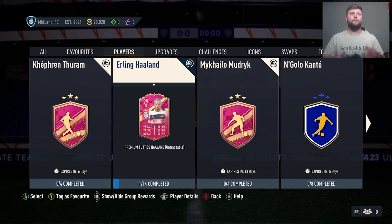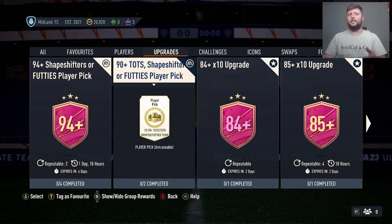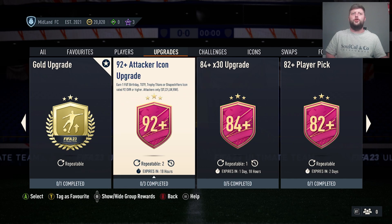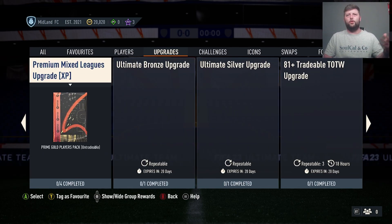Absolutely like fire. In terms of upgrades — what else you could do: if you're not bothered with players, the 94 shapeshifter or footage pick is going to be brilliant. I'm personally now finished all the SBCs and grinding out the 90 team of the season or footage shapeshifter pick. That will give you the chance of all the 99s, any previous footy cards you've not got, and any shapeshifters or team of the seasons not in packs. The 84x30 is another one to be doing, and if you really wanted to, you could do the attacker icons — gives you another shot at Pele, R9, Hullett. The 87 plus player pick is nice but I wouldn't really recommend it — I'd go for the footage pick instead.